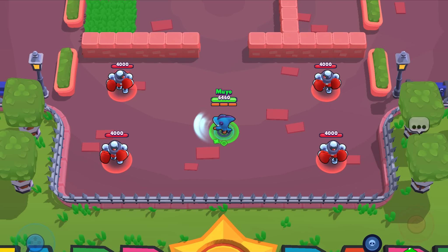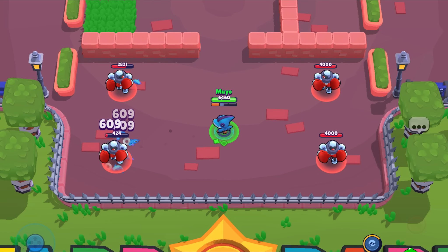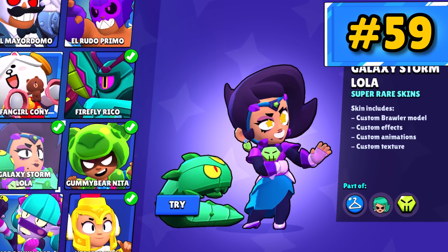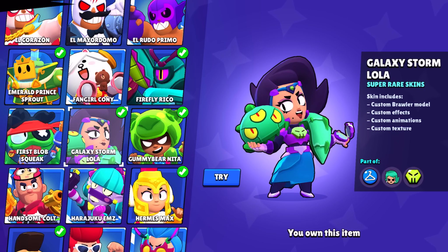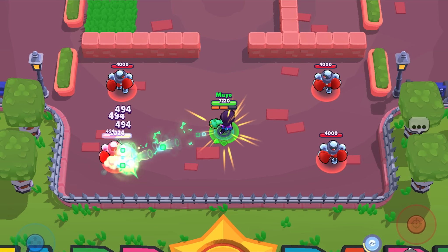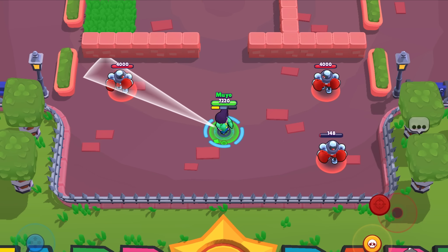Shark Leon is pretty basic — he throws a water spinner blade and drops fish when he supers. The water attacks aren't always the best looking, but it's fine if you like Leon. Galaxy Storm Lola is super underrated — excusing the weird alien Toji's Worm-looking thing, her attack feels very clean. Definitely one of my favorites, but not enough to go higher on the list.